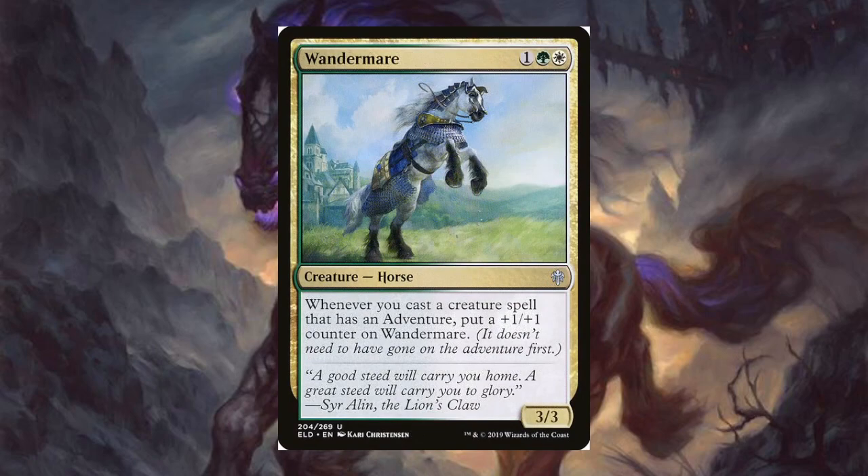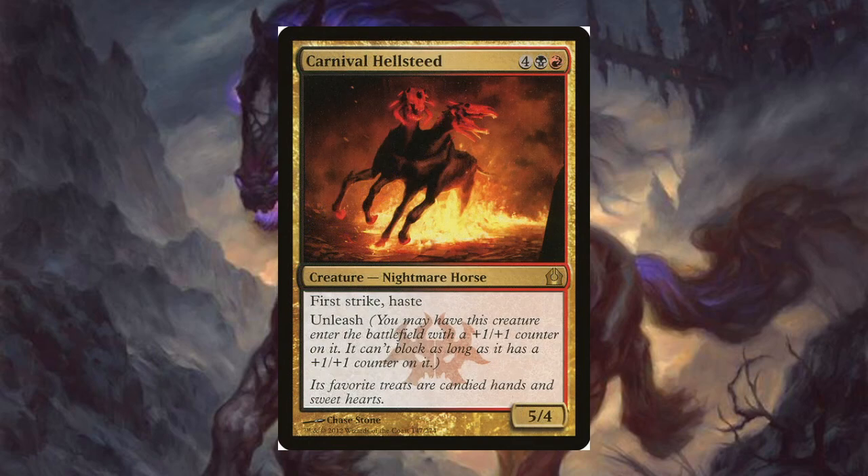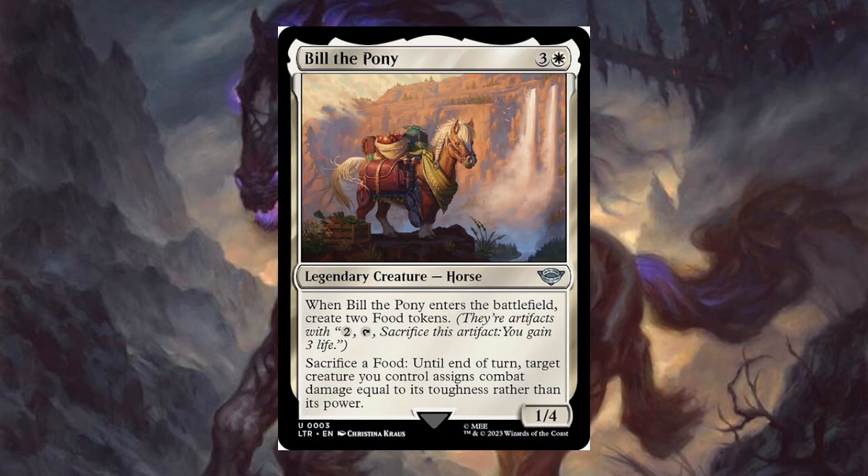Now into our multicolored horses. For one green and one white — it's a 3/3 horse, and whenever you cast a creature spell that has an adventure, put a +1/+1 counter on it, and it doesn't even need to have gone on the adventure first, which is pretty cool. Carnival Hellsteed — technically just one horse body. For four, a black, and a red, it's a 5/4 first strike with haste. It has unleashed: you may have it enter the battlefield with a +1/+1 counter on it, but it can't block as long as it has that counter. You could play this in a Marchesa deck and bounce the counters around.